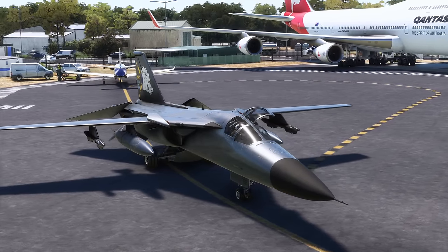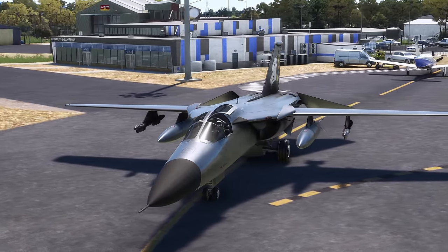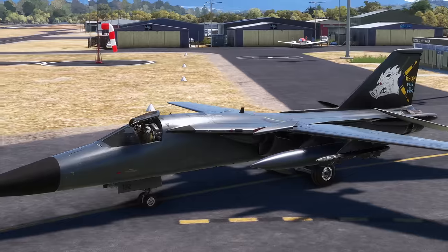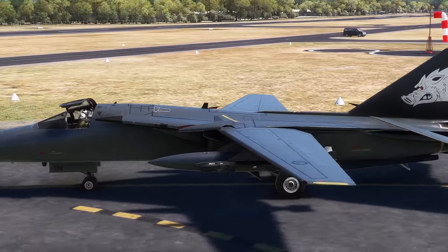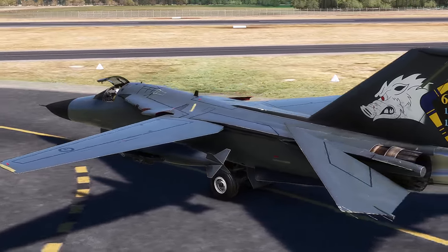Hey guys, welcome back. Chris here, CG Aviator, bringing you a first look at the GKS F-111 for Microsoft Flight Sim. As an ex-tornado pilot, I couldn't wait to get my hands on this type of aircraft — swept wing, low-level, supersonic bomber. It had all the makings of something quite nice, so I spent the $40 to show you what this looks like. I'll put it through its paces with the good, the bad, the ugly. We'll give it a full shakedown sortie as we go.